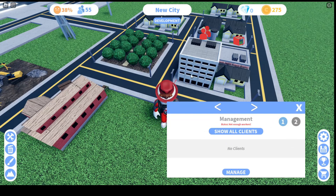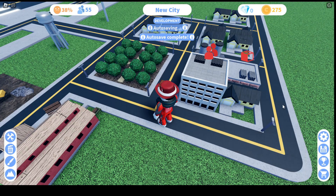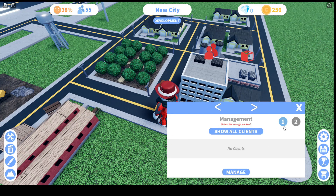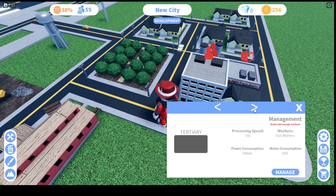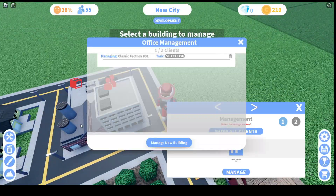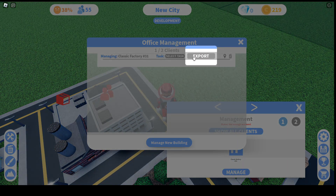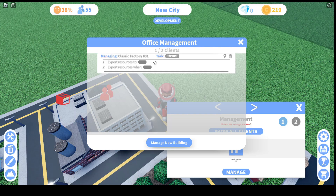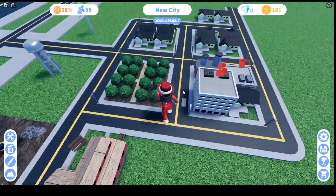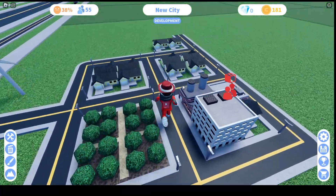I can't click it — oh there you go. Management — not enough workers, so we need more workers. How much does it give? 25 positions available. Wait, does this need 25 people? You can manage up to two clients — manage new buildings. So let's manage this — select export resources, export to this building, Classic Shop, export resources when client is full. Okay, set. We can manage another one but I think we only have like one store right now, so we need more.